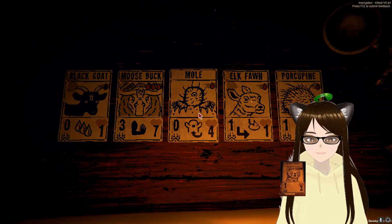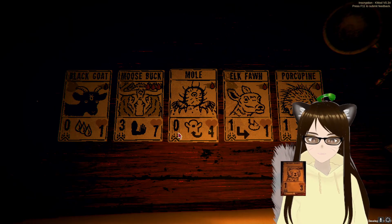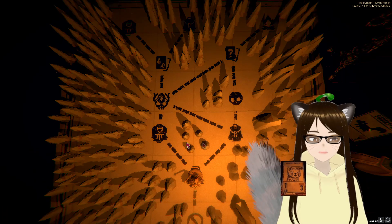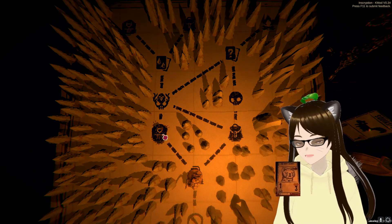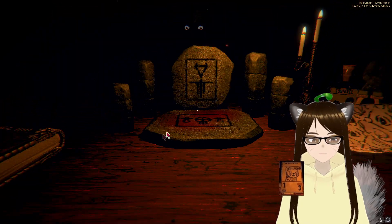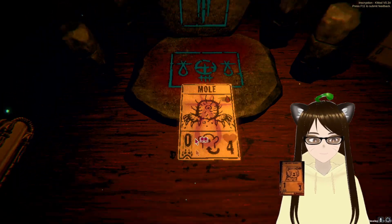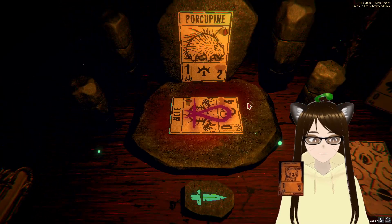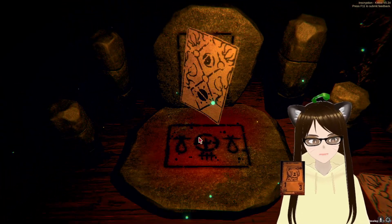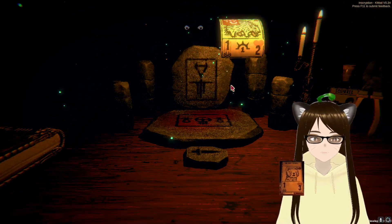Alright Stoat, what should we do here? If I can put mole on the porcupine, that's actually quite good. What do you think? Yeah? Okay. We're going to put mole on the porcupine and that's going to be wonderful. And then if we can buff his health or get a duplicate porcupine, we'll be set.